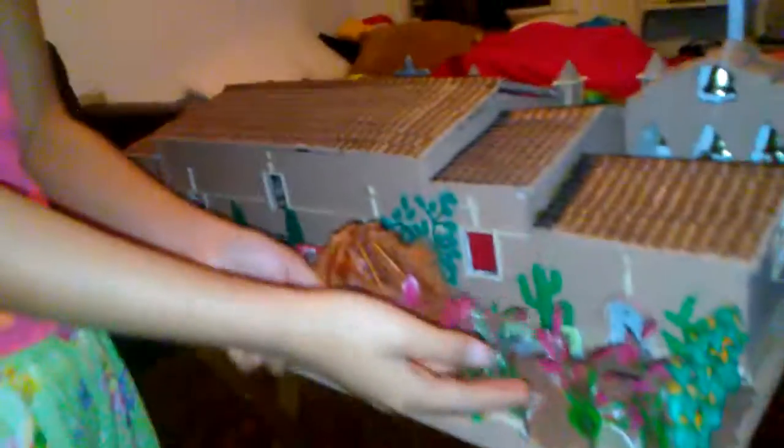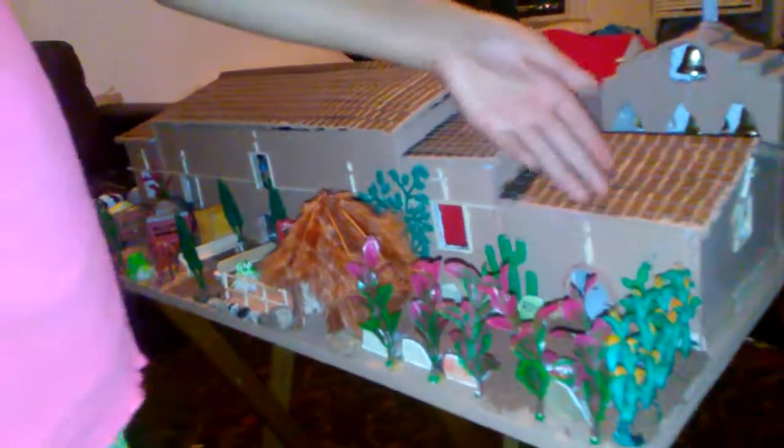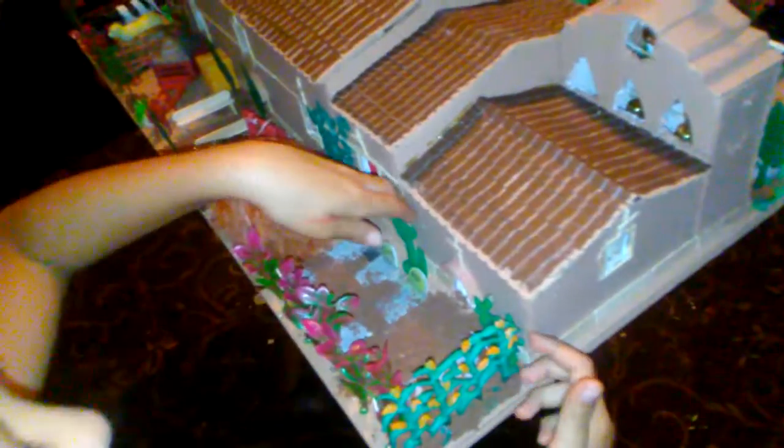Over here we have some plants, and some more plants, and we have a cross. And inside the room you can kind of tell what's inside. Over here we have some RIP signs of people who have died, and we have a corn on the cob, and we have some two cactus by the side, and then over here we just have like the jail kind of site.